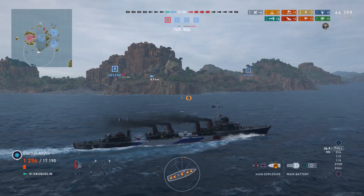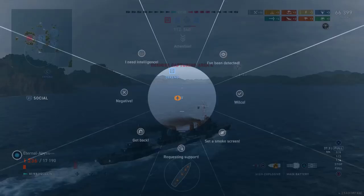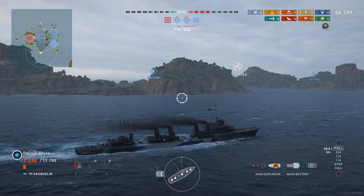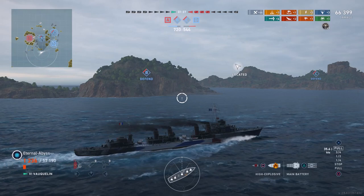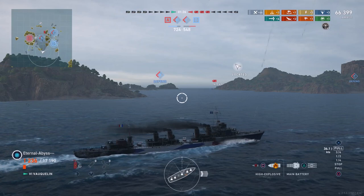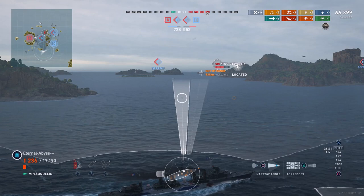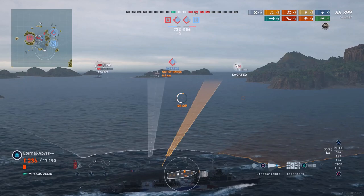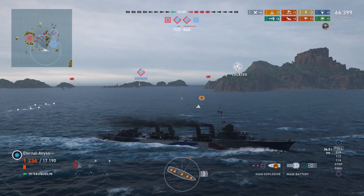Looking at the points as the Z-39 sinks, the point advantage is quite significant — around 150 or more. There's only a minute and 30 seconds left, so even though the enemy is flipping the Charlie and Bravo objectives they're not in a position to win. They really need to seek out Eternal Abyss and kill him. Only one enemy ship is capable of doing that: the Minsk, with its Radio Position Find ability to keep hunting him.